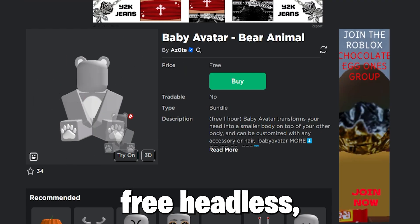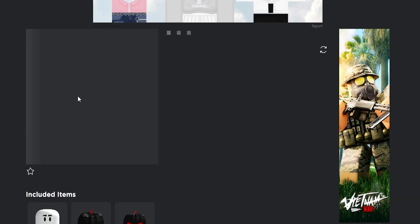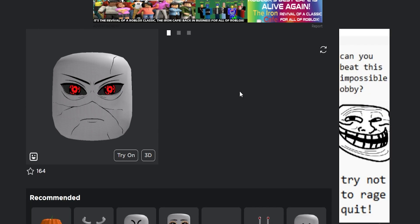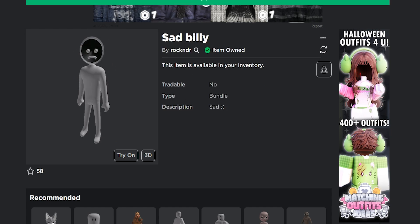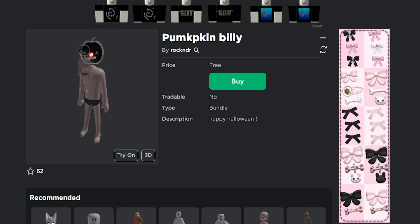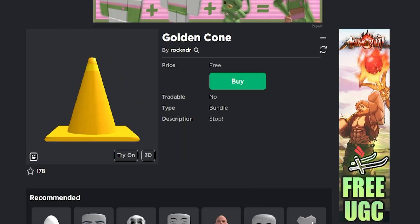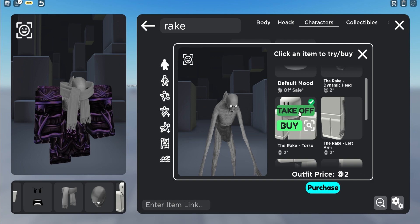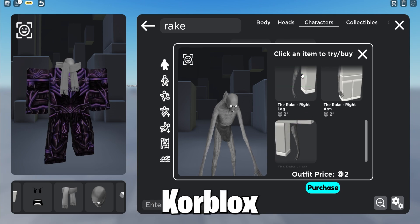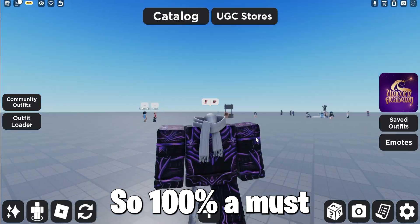Also, get these free faces which give free headless — I am about to show you — and bundles, all links in description. As you can see, the Rake Halloween bundle gives fake free core blocks which look pretty realistic, and you can also color it to core blocks color. It looks really cool on your leg, so it's 100% a must-get item.